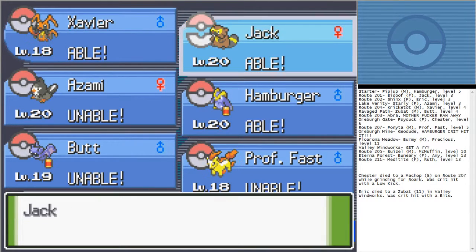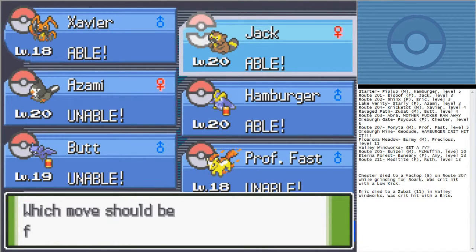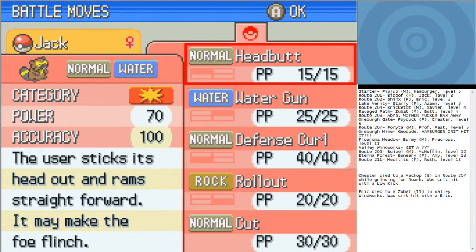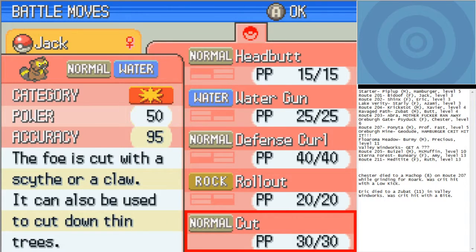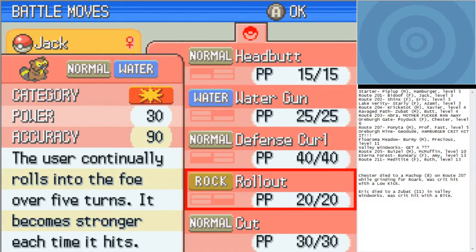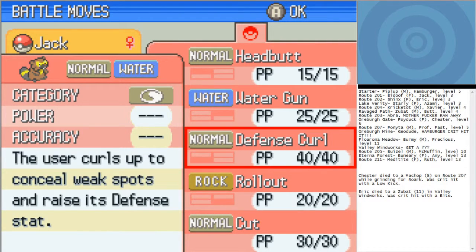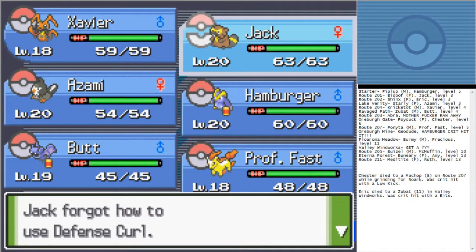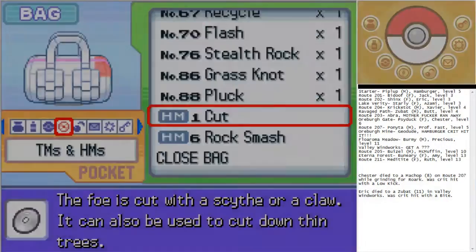I'm gonna give Cut to Jack. That's 70 and that's 50 — it's a lower amount of damage and it doesn't inflict flinch. I could also get rid of Defense Curl, because I keep forgetting to use it with Rollout. Yeah, I'm gonna get rid of Defense Curl because I never remember to use it. Jack is now my Cut master.